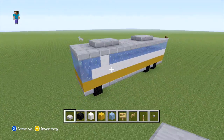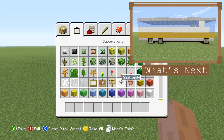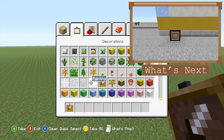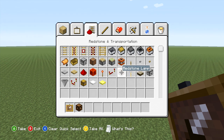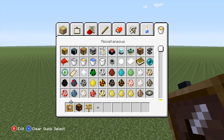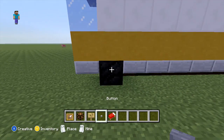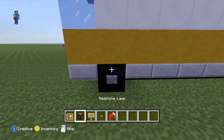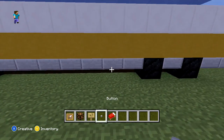The last thing to do to finish off the whole of our bus is just to add some decoration around the sides. Starting off by coming to the wheels, we just want to add a button with an item frame around that. That's the first wheel done, now just carry on round and do the rest.